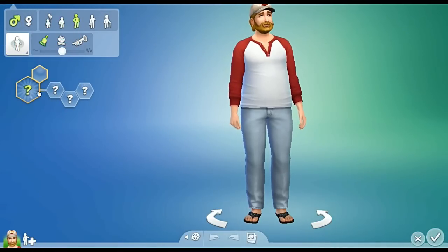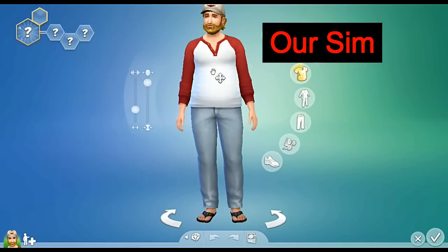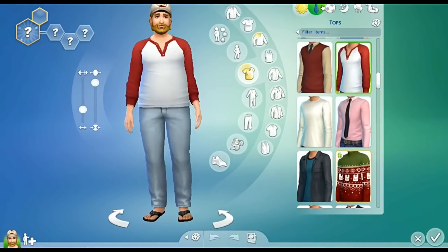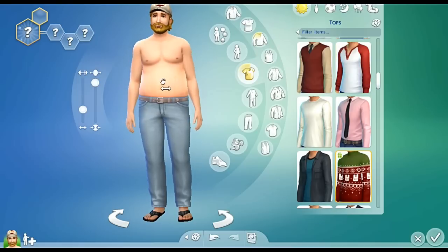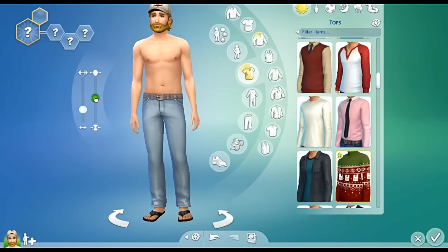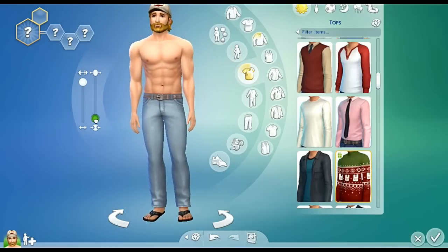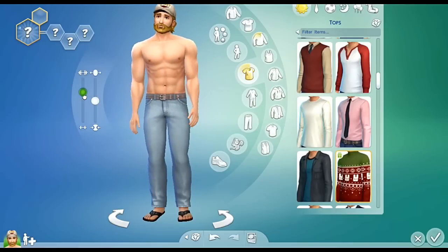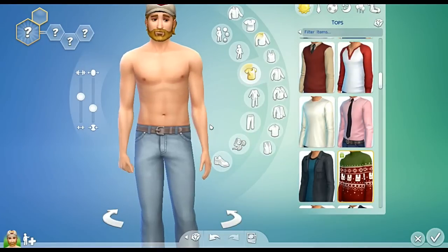Here we are at the create-a-sim section of the game. Let's create my sim shall we. It's quite a chunky monkey isn't he for a preset. So here are the outfits — you guys will get to choose most of these outfits but I will pick him a casual outfit. He really is quite fat. Let's get rid of some of this fat. A little bit of muscle — a lot of muscle — so much muscle. Let's look at this more realistic. There we go, that's better. It's more realistic.